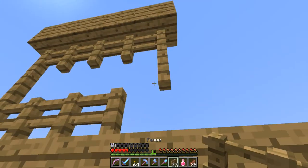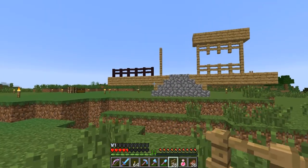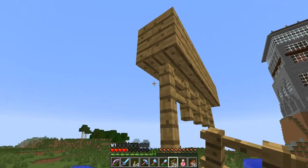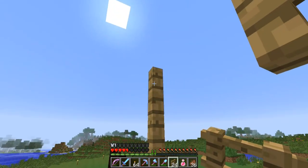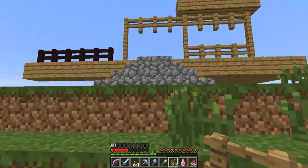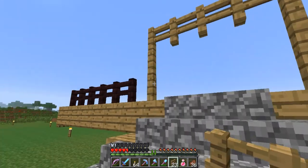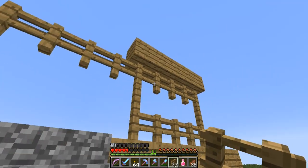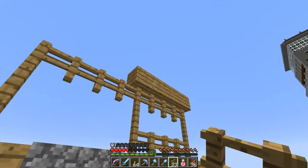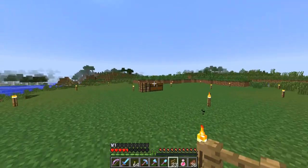I don't know how to chop down a fence. As you go into the property, depending on what materials we use for the outside would depend whether we use the netherrack fence or normal wooden fences. And then on top of that I want to have maybe one block out - let's get some more oak wood.